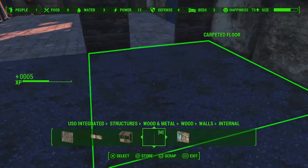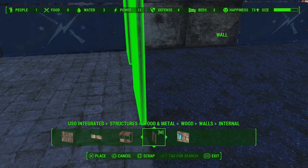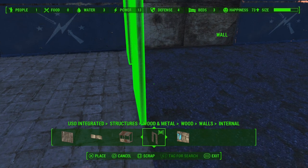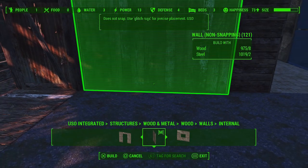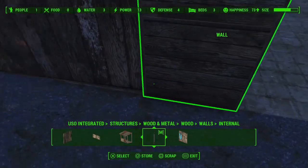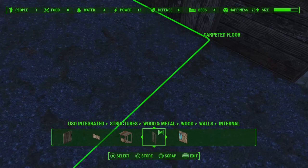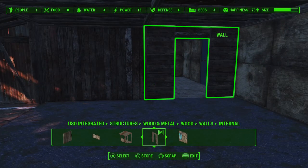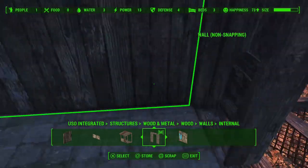Onto the internal walls. I decided I wanted access between the two sections, so we're going to put a doorway on here. These are USO-added pieces — there are a few similar pieces added by other mods, and remembering which ones are which is a challenge sometimes as the list is getting reasonably long. There's a link to it down in the description if you're curious. I'm just going to get these lined up with the change in the floor there.